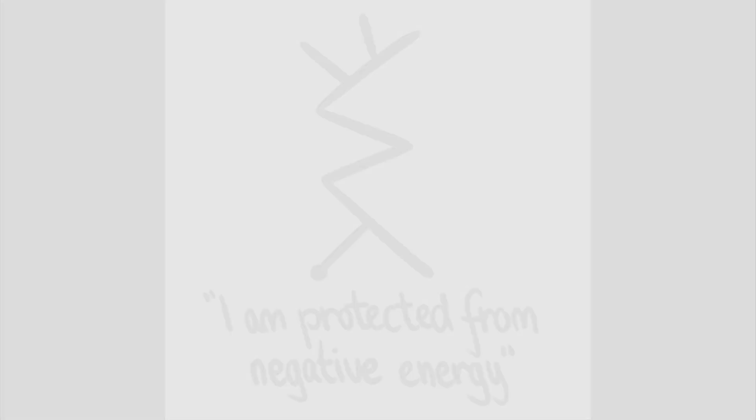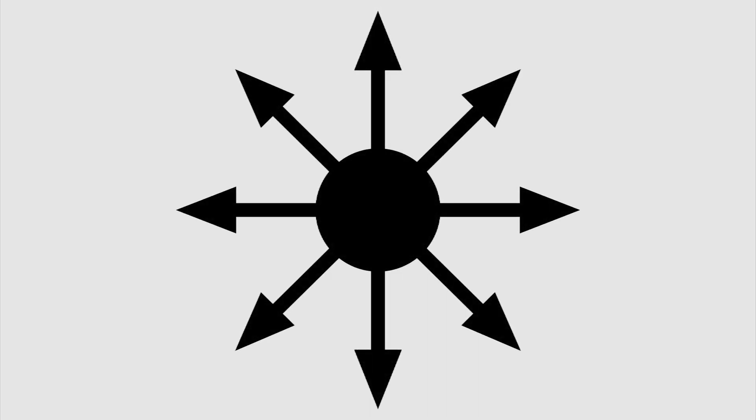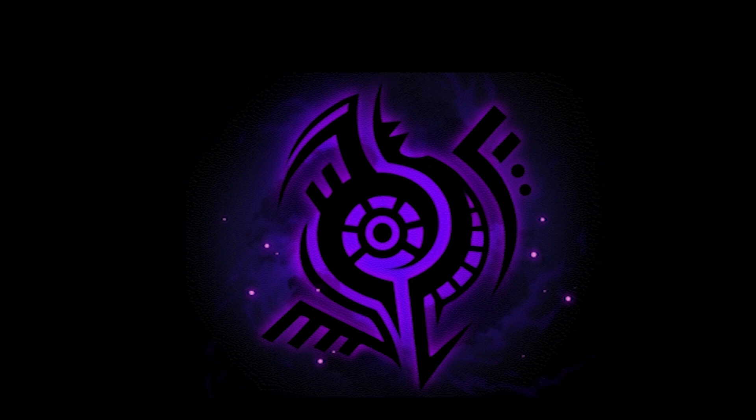The sigil of chaos, commonly used as a symbol of chaos magic, is a circle with eight arrows pointing outwards — looks familiar, right? However, the sigil as shown in the game has no specific meaning, at least not that I could uncover.